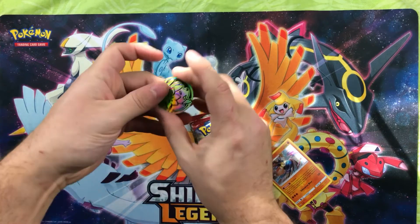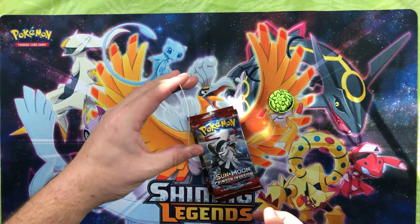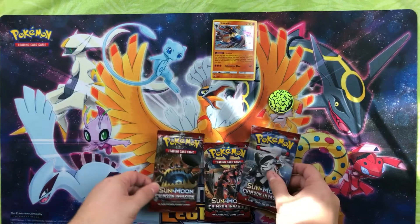We got a Shaman coin — pretty. Lucario promo foil, very bow-y, like David. Very bow-y. And three Crimson Invasion packs.